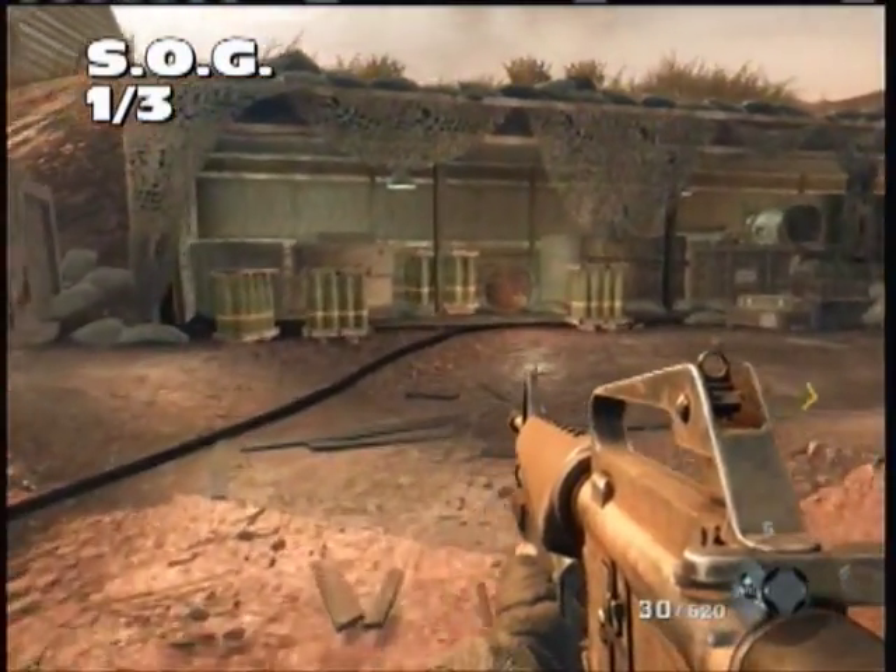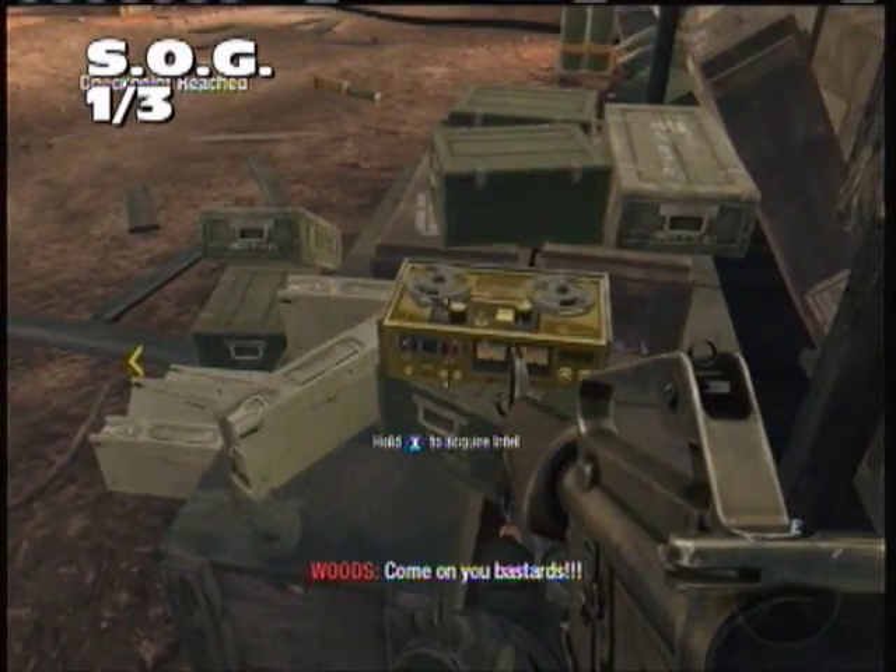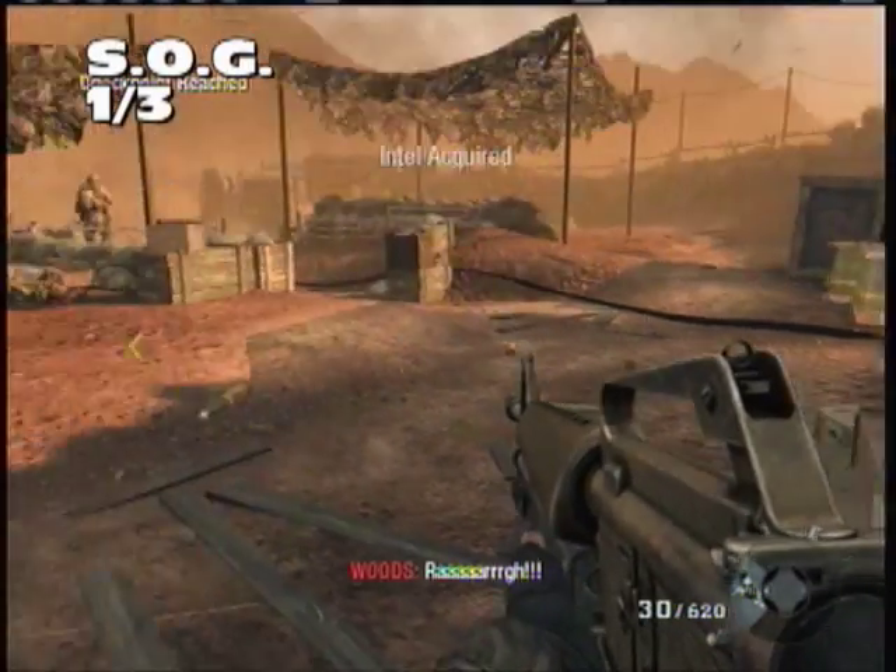SOG, one out of three. You've just used the last detonator — this is just before blowing up the tanks. Come back to this back area on top of some ammo, and there's our first piece of Intel.